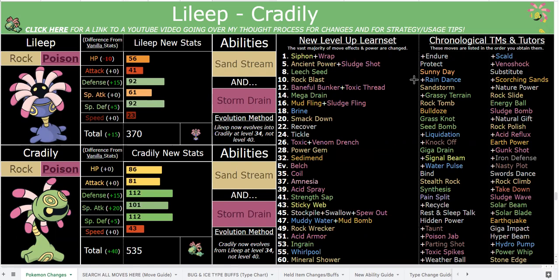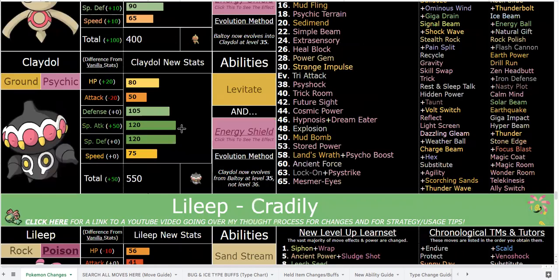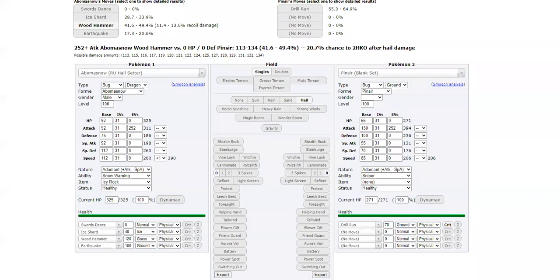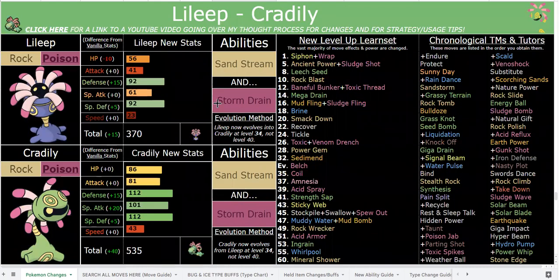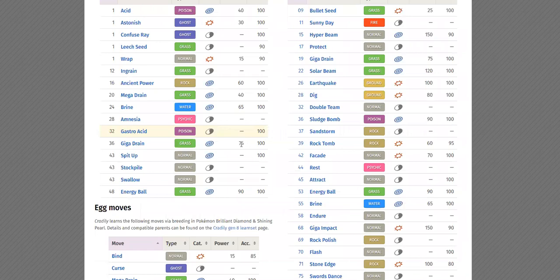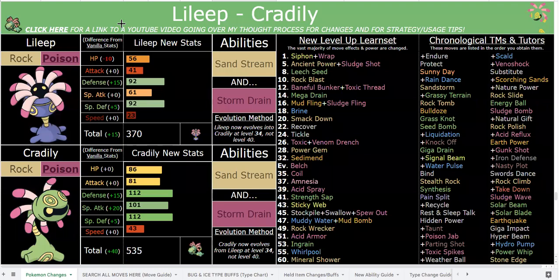Ten levels after Sediment, roughly, you get Strength Sap - so you essentially upgrade your recovery moves as you level up. You can actually make a case for using Sediment over Strength Sap in some cases - Strength Sap fails on Grass types, and it might technically heal you less depending on what's in front of you. For example, against a Clefable with 50 base Attack you're still healing roughly 149 HP. Against a Pokemon with 120 base Attack, you'd heal from red HP to full and drop their Attack stat - a great option.